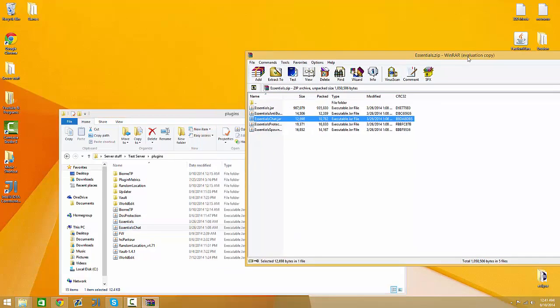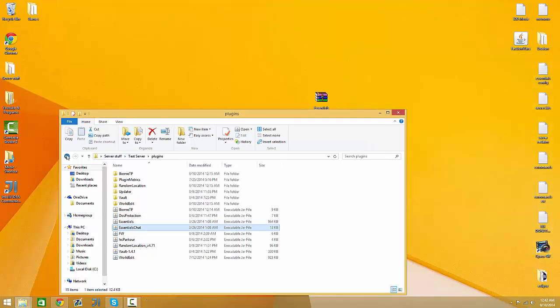That's all you need for this to work, but if you want to have the other ones in — basically EssentialsSpawn — this makes it so you can do slash spawn and stuff like that, and protects it. So close that and start up our server now.